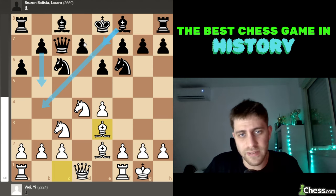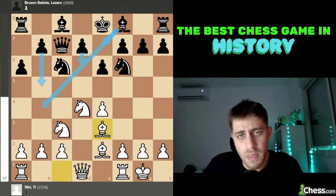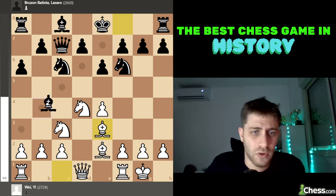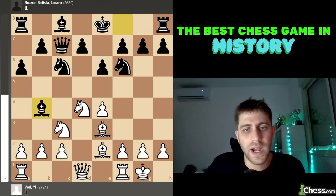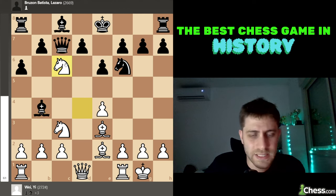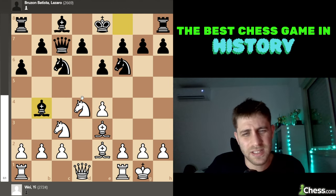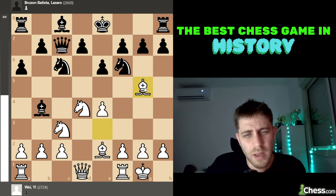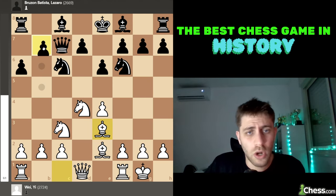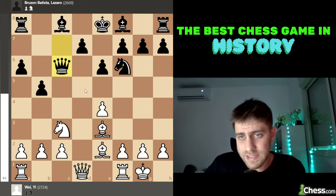In the Taimanov line there are some options — b5, Bishop b4, Bishop e7, d6 are the most common moves. He played Bishop e7. After b5, Bishop b4 is also possible. White can play Knight a4 or Knight xc6. Bishop g5 makes sense a little bit, but probably Knight a4 or Knight xc6 are the main options for white.